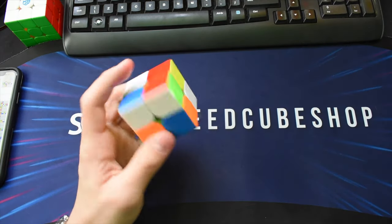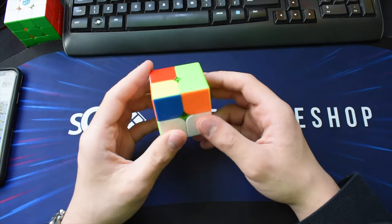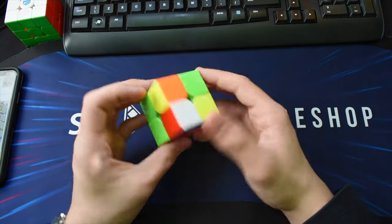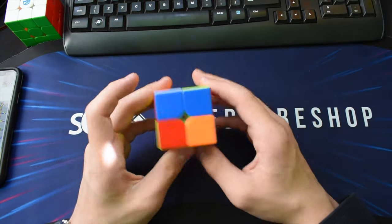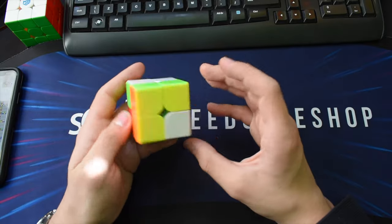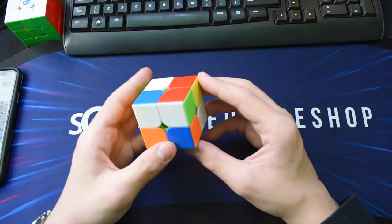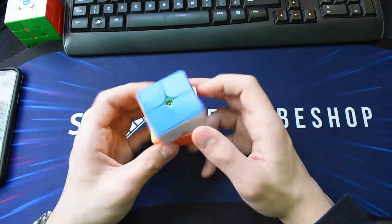Scramble ten — finally a more normal scramble with multiple good options. Red is good, and green is good too. I'd probably go for green. Blue is okay but not quite as good, and white is also decent. With so many good options I'd go for green and cancel into it like this.